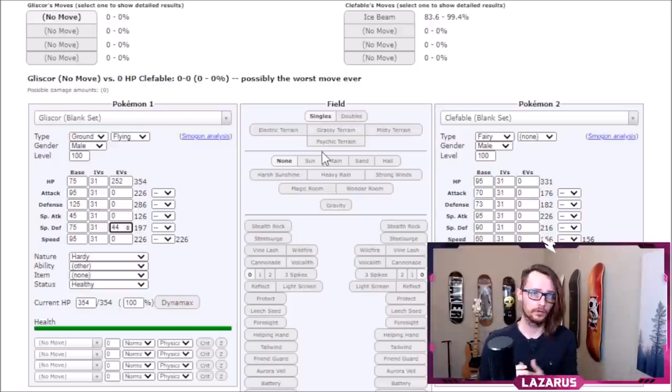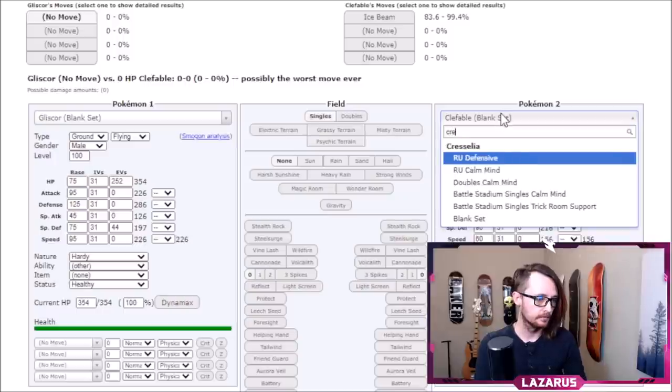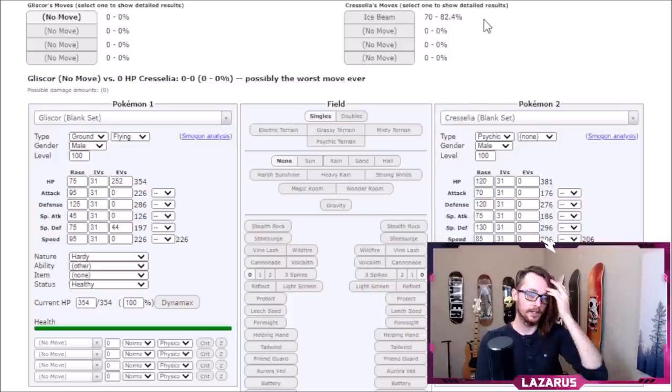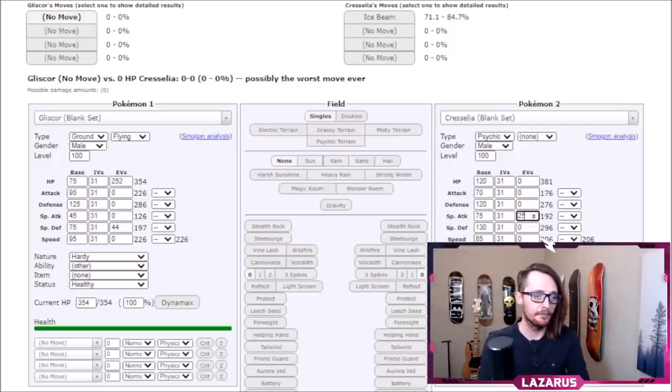44 Special Defense EVs makes it so we don't die to a standard wall Clefable Ice Beam — we can pivot or use Roost freely. That calc also works for anything weaker than Clefable. For example, Cresselia with full Special Attack, Modest nature, and Life Orb would KO us — but we'd know that's their set just from seeing that level of damage. Anything weaker than a wall Clefable using four-times super-effective Ice Beam still won't KO our Gliscor.